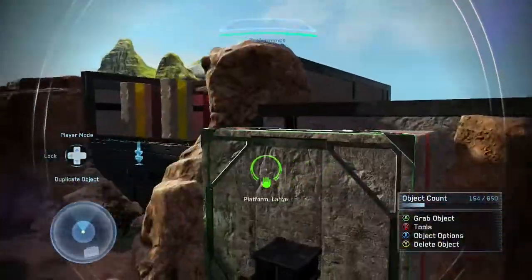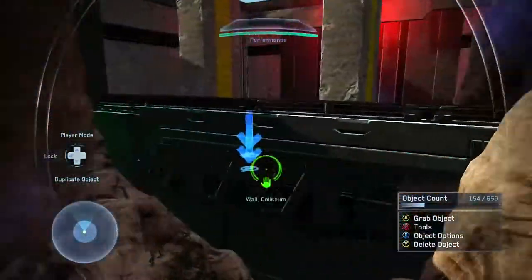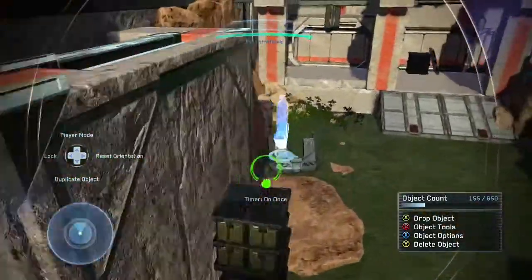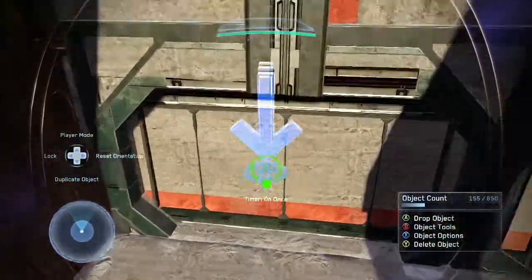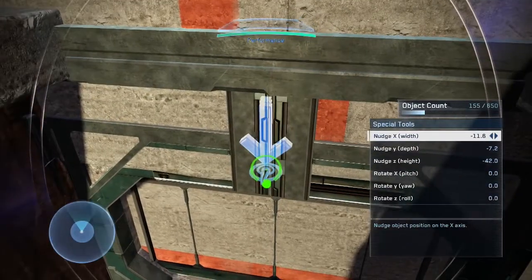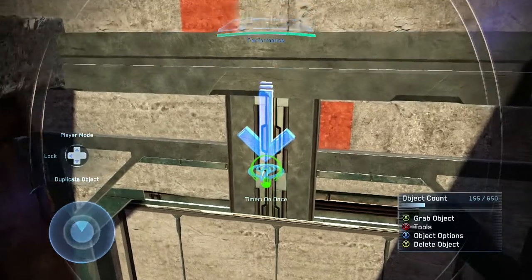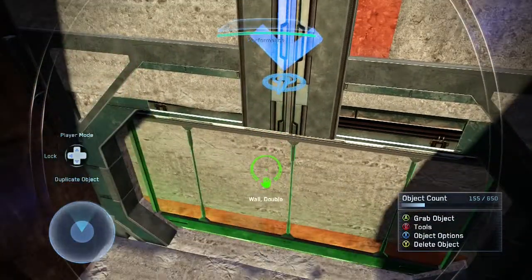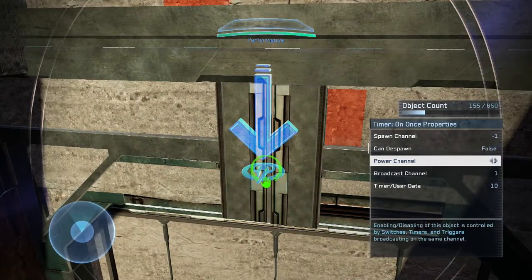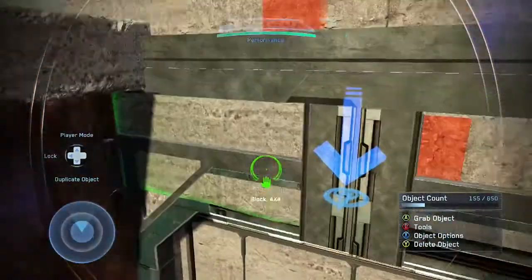Despawning objects works a little bit differently from spawning in objects, but also similarly. What we're going to do is once again use a Timer On Once — I grabbed one from a previous setup. We will be changing some settings on it. When we place the Timer On Once next to where we want the action to occur, we'll have the broadcast channel set to three, to be different from the other ones.